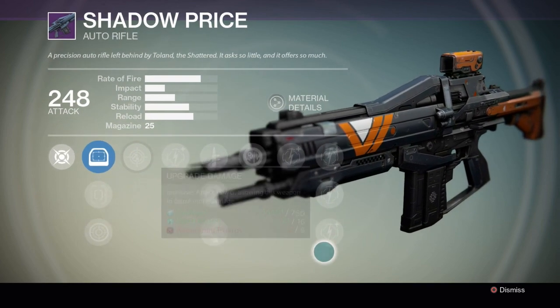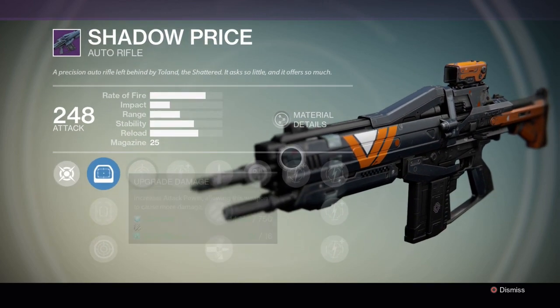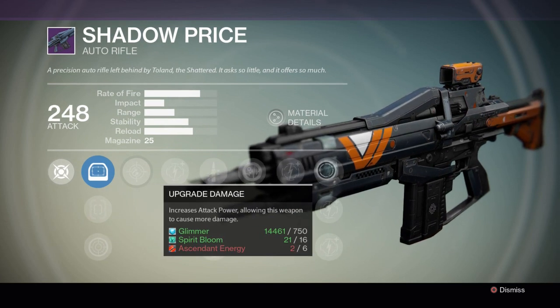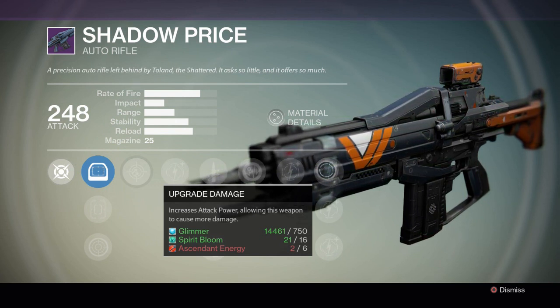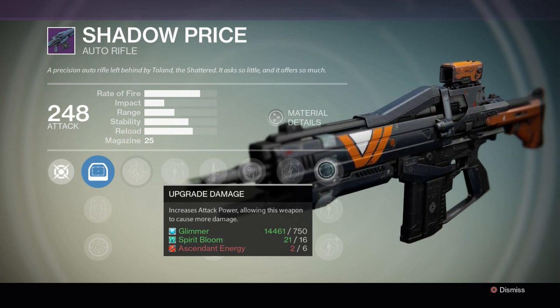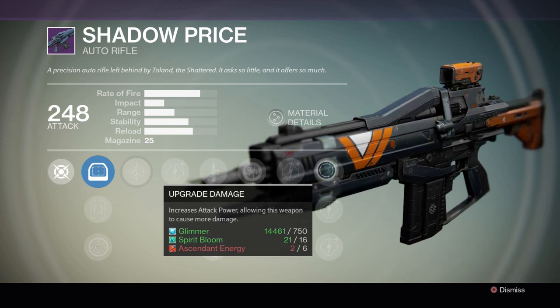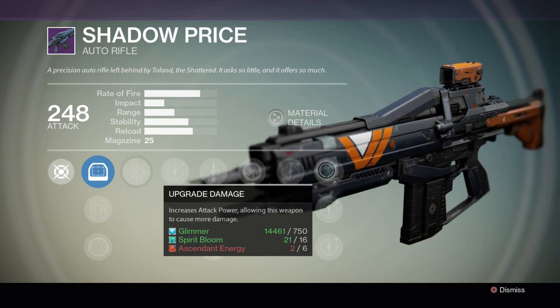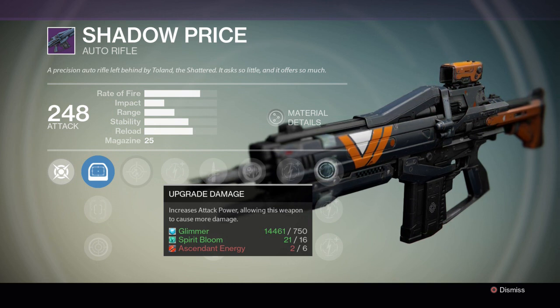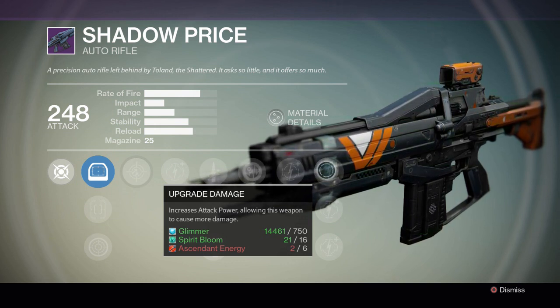For anyone who doesn't know how to get ascendant energies and ascendant shards, I tend to get them a lot in the free roam public events. I'm not sure exactly why, but if you want those shards and energies, free roam public events is the place to be.